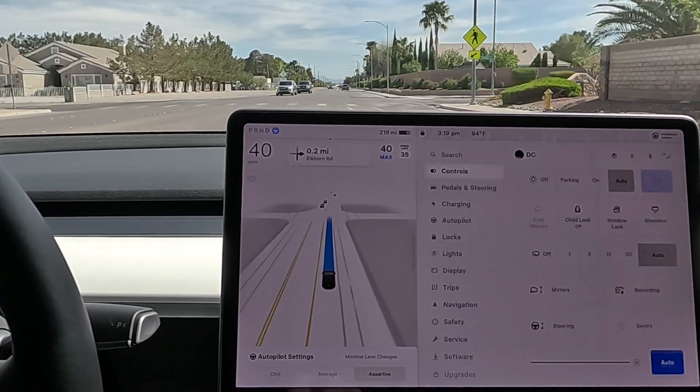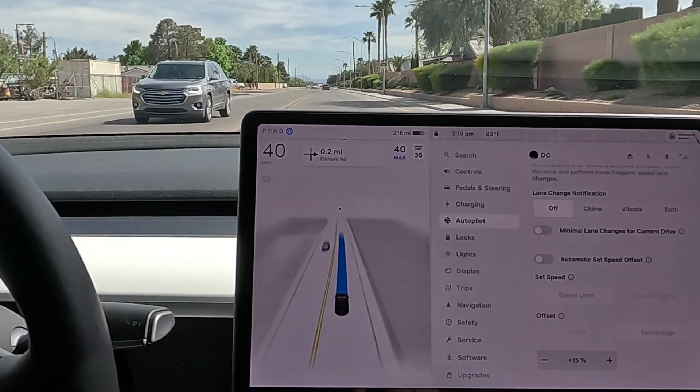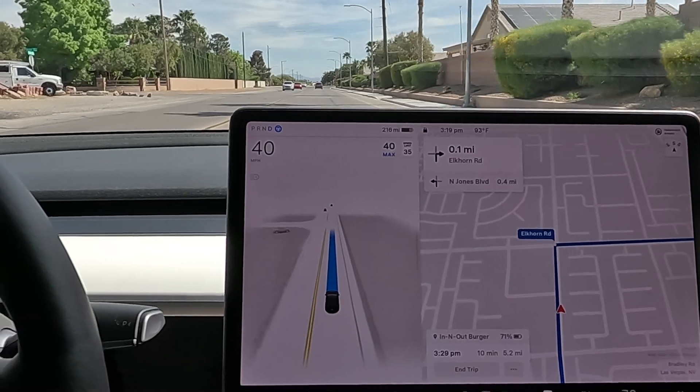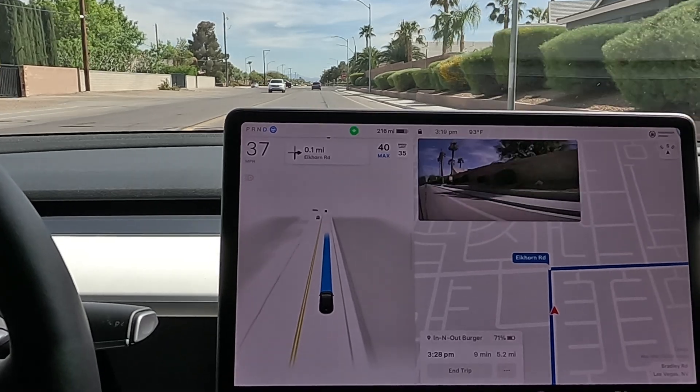Got it set to assertive, no minimal lane changes. Check the autopilot settings — the automatic speed offset is currently turned off so that way we can control the speed. Got it set to 15% over. So let's see if we can get there on zero disengagement.